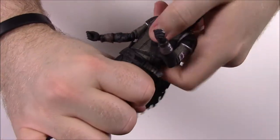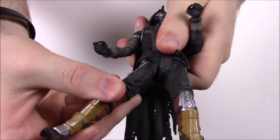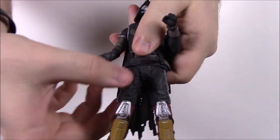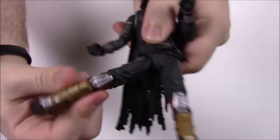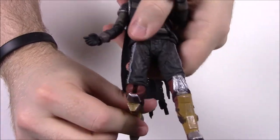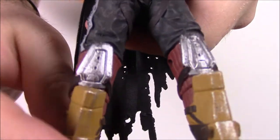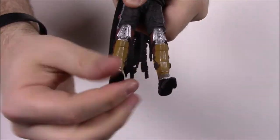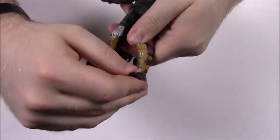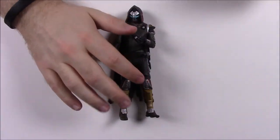He's got a waist joint that twists back and forth — a bit stiff. The hip joints are a double hip joint so they can move up and down or back and forth, with another joint that moves to the side — nice double articulation. The knees also have that clicky mechanism to help hold position. The foot can move back and forth and side to side with a little bit of movement.